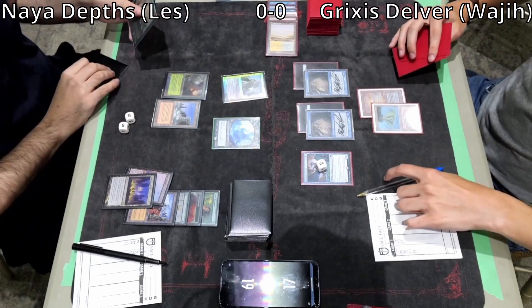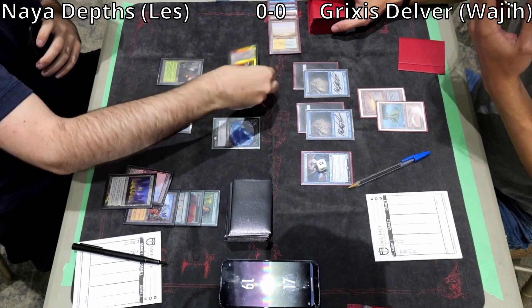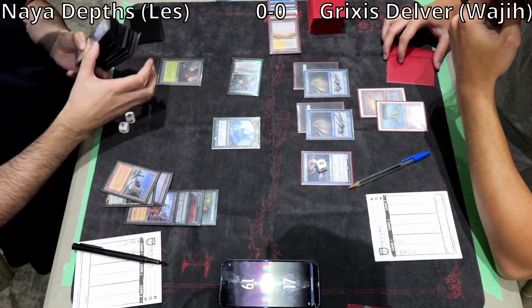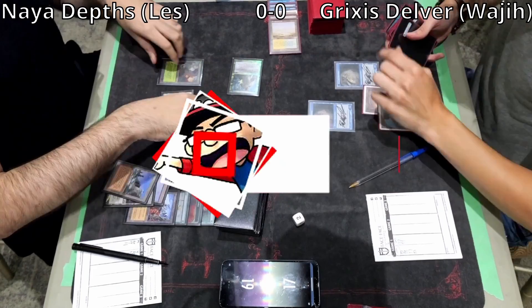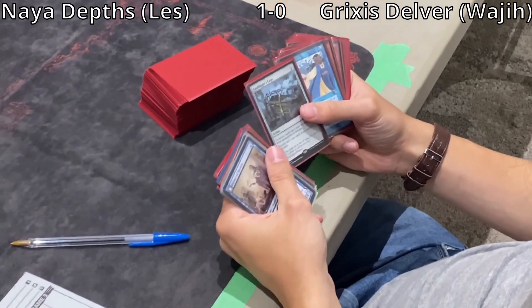Untap. Les finds Crop Rotation, floats a mana, activates Knight of the Reliquary, probably finds Sejiri Steppe to get protection from blue and attack for 20. Game 1 goes to Les. Now we're going to see sideboard strategy from Wajji's perspective and how he wants to deal with the Naya Depths matchup.